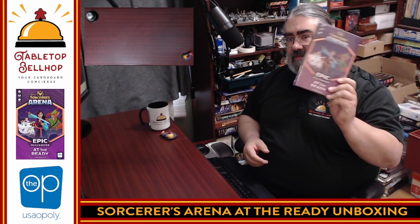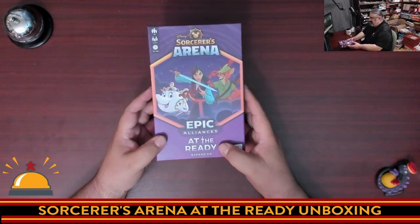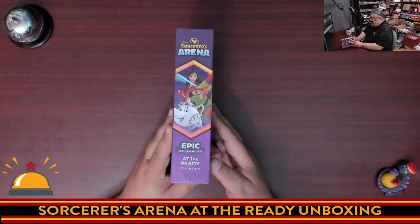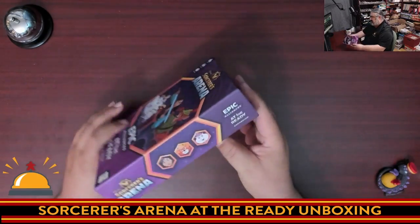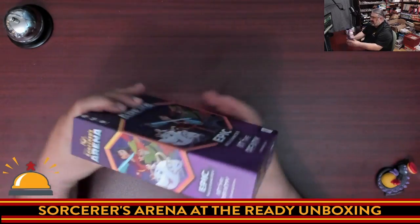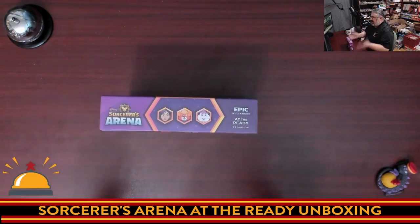First thing's first, I'm going to crack the shrink and drop down to the table to take a look at what you get in the box. Here we have the box for Disney's Sorcerer's Arena Epic Alliances At The Ready. I still appreciate the fact that whether you store your games vertically or horizontally, you can see it. Love it.